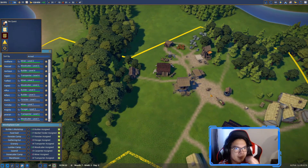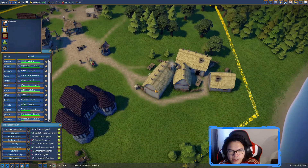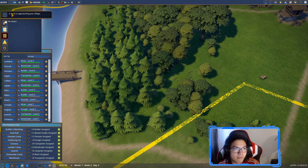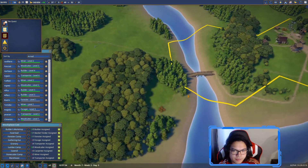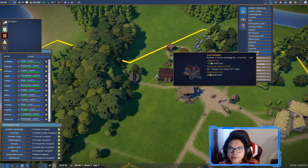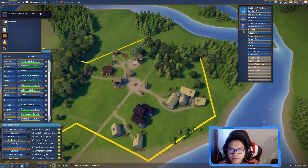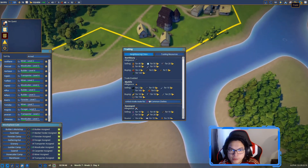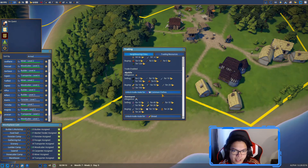We now have 16 people, and that house upgraded too - it can now fit six, so we've got housing for 12, 14, 16, even 18. A monk is approaching our village - he'll probably bring religion. Looking at production chains: the farm produces wheat, the hot produces coal, the iron smelter needs iron and coal, and we don't have an iron source yet unless we trade.